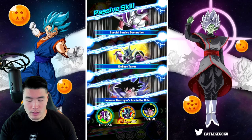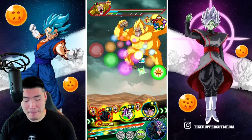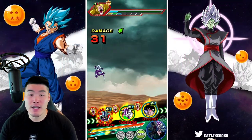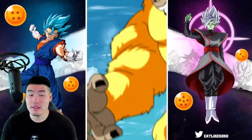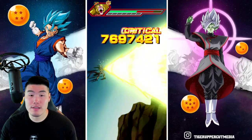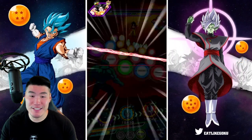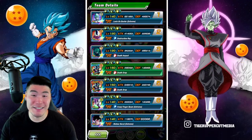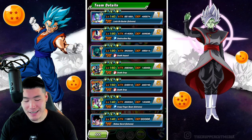Everyone that was calling him trash and saying he's a bad Extreme Z Awakening — I can't really agree with that. I think he does good damage, and his defense, while not the best, is really solid. This team is apparently too tanky — even though we have this guy who should be taking damage, but he's not. So it's kind of annoying. We have 426k defense here.